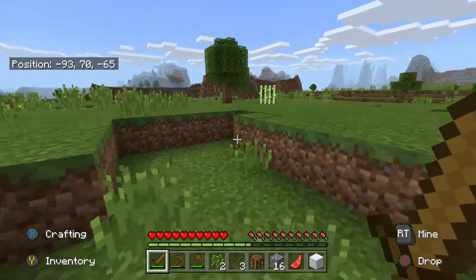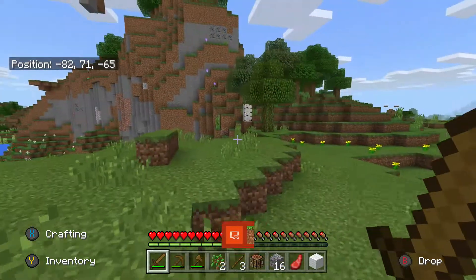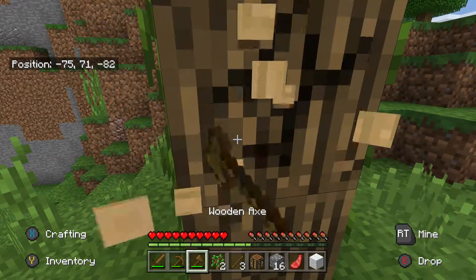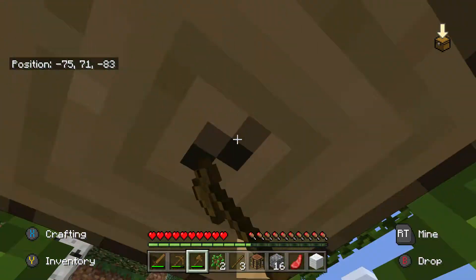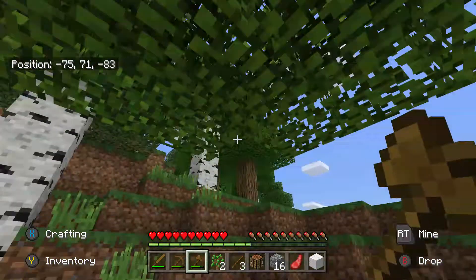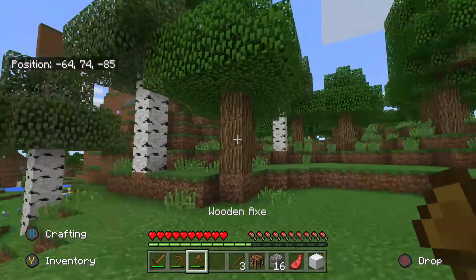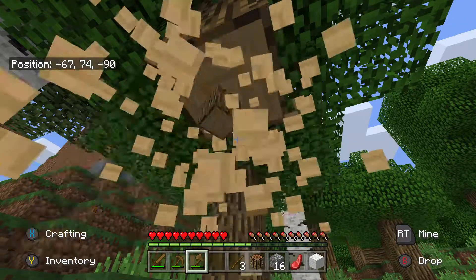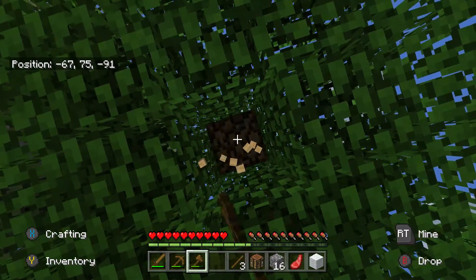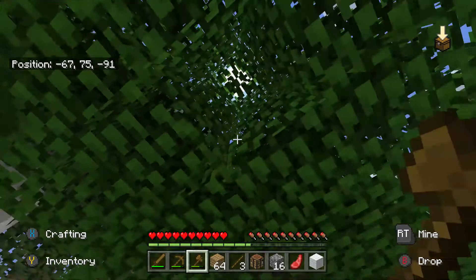Oh, we got some sugarcane. This world is weird — I could take another screenshot because that's so strange. Let's get some more wood and then we can start building our house. We're going to be here for a little while now. 18 wood — that's way more than we needed, we only needed 16.